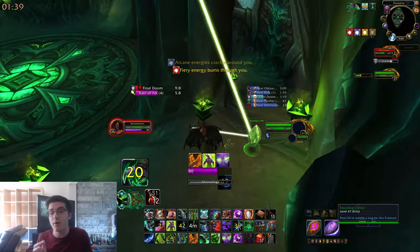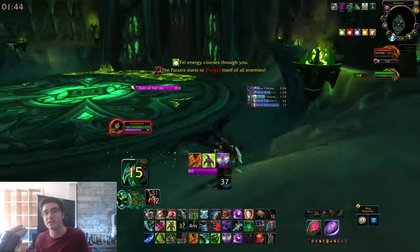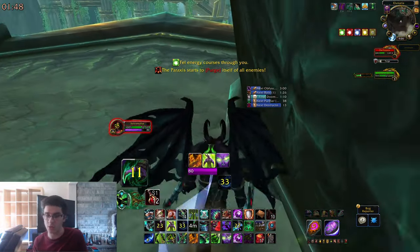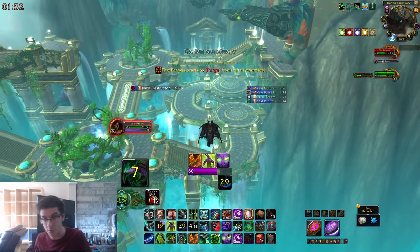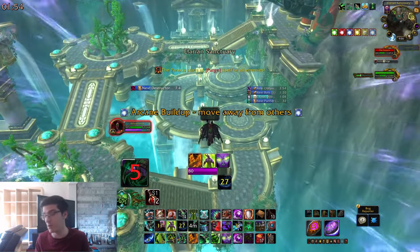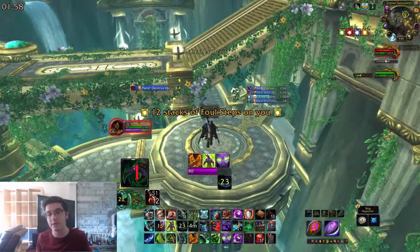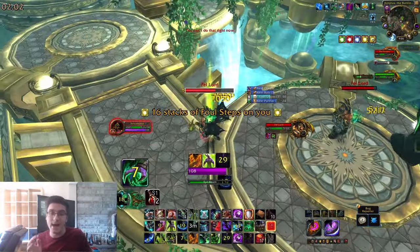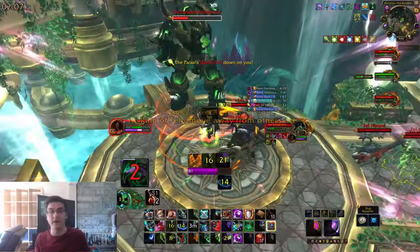Killing one Felhound triggers a Life Force which destroys all other ads around the platform. At the same time, the Paraxis has been activated — book it back to the boss using your Extra Action Button or jump pads plus your own movement speed abilities. Go to the flowers and run on one — it'll teleport you onto the Paraxis. Quickly kill the add in the middle. Then there are four crystals around the room you need to click to deactivate the Paraxis. Use movement speed abilities and speed potions if you're a lower-mobility class — you'll have more than enough time.